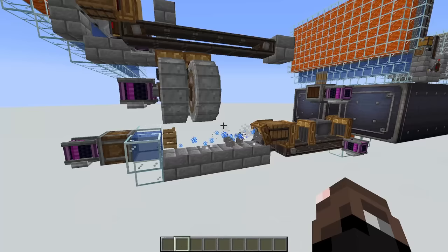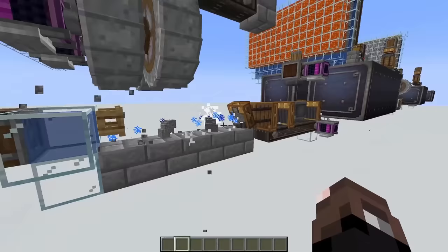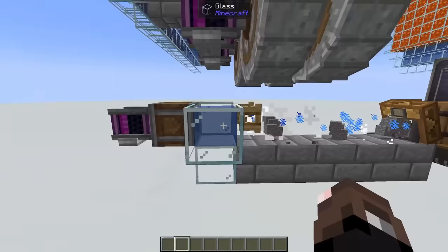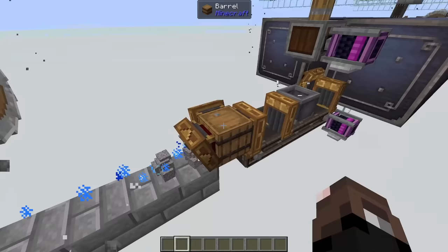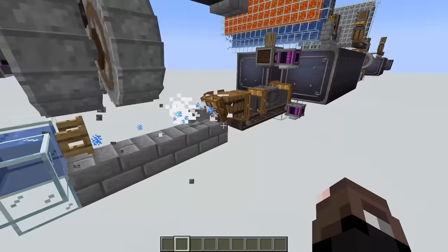Our wash station in our advanced iron farm is actually a little bit more simple, and that's because we don't need the belt since this system with the brass funnel can handle infinite capacity. Every stack is going to be pushed to the end and will all be washed just as fast as every other stack. Then we have this brass funnel with a filter that's blacklisting gravel, so only our nuggets and flint will go into the separator to be sorted out.